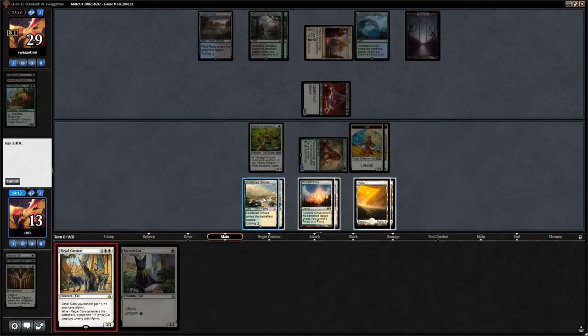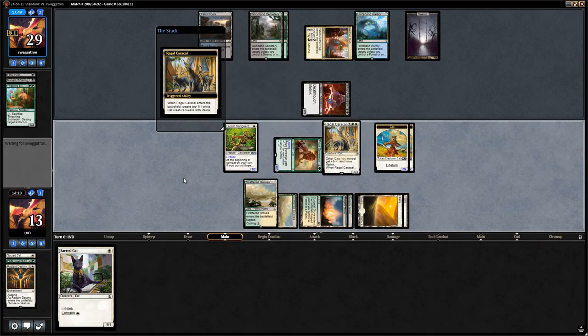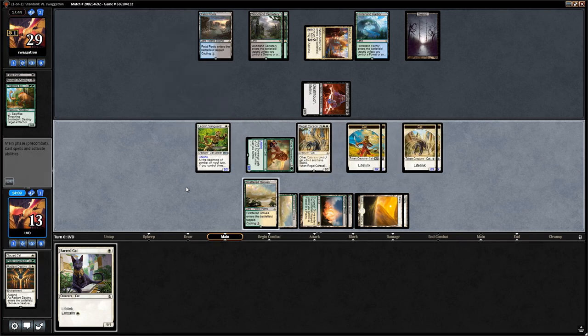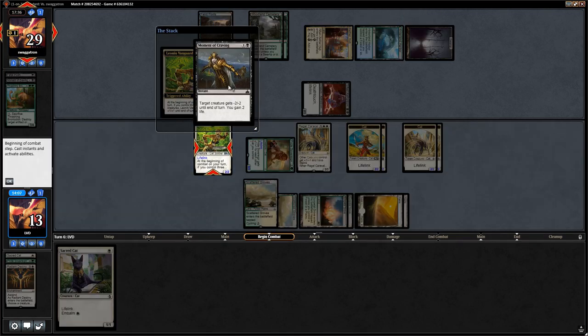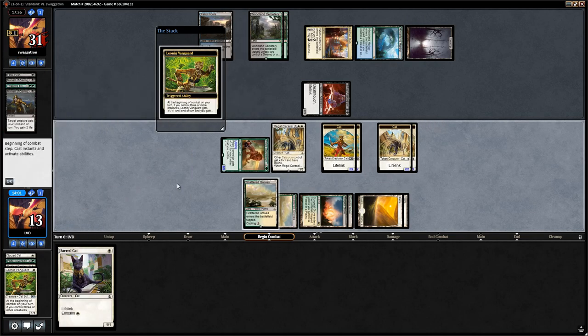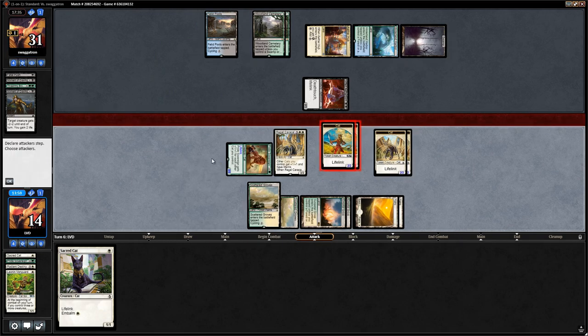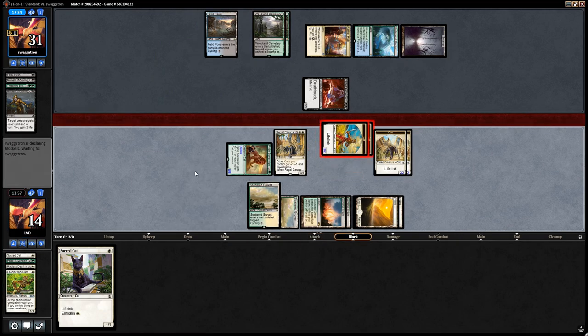Time to run out Regal Caracal and attack for a bunch. They might use Vraska's Contempt on the Caracal, but instead they use a Moment of Craving on the Vanguard — that's promising since it probably means they don't have an answer for the Caracal. We get in for four and embalm Sacred Cat.